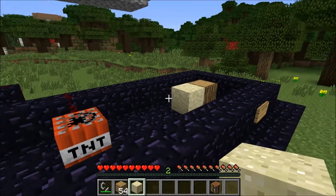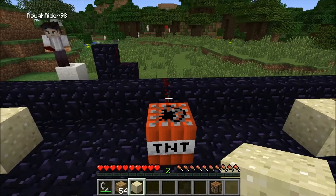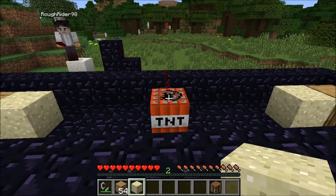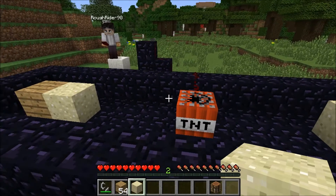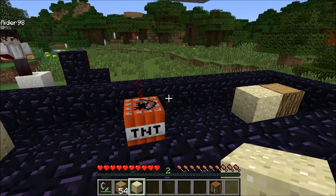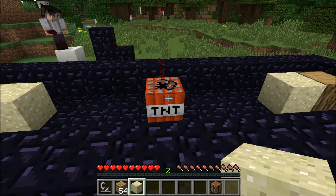We've placed a log at one end and a plank at the other. You'll notice we've got some sand in there — we did a little experimenting and discovered we could either get both items to blow up or neither. By padding them with a little bit of sand, which has a pretty low blast resistance, we're able to see the different blast resistance levels between the two materials.